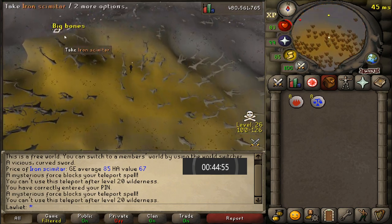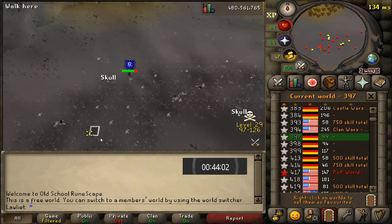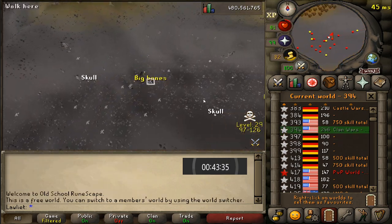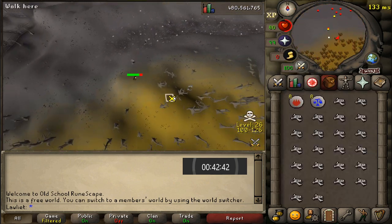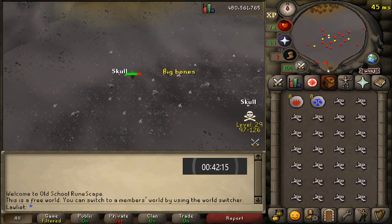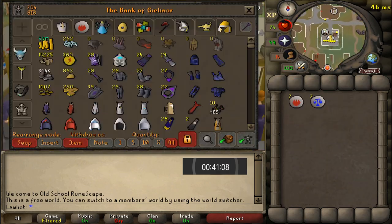It's also worth noting that you can bring energy potions if you are in free to play, or even stamina potions if you are in members worlds. But because the profit per hour is so low, bringing those would just eat into your profits way too much and make this even less worth it — you might even go into the negatives.